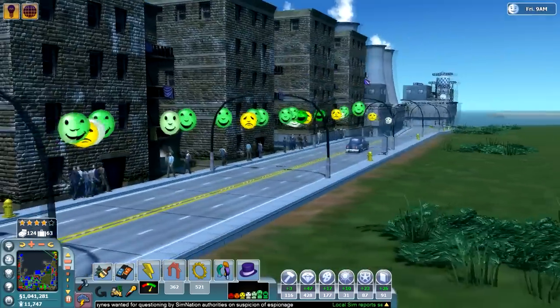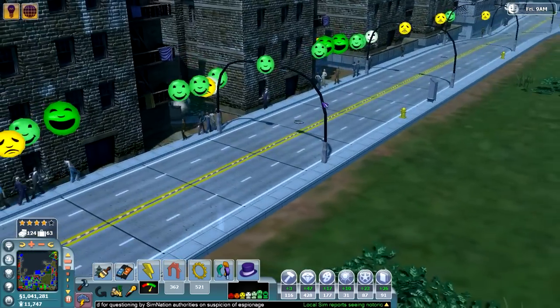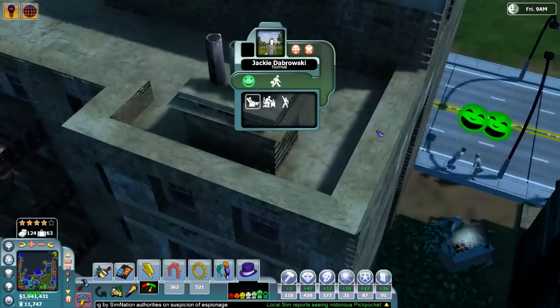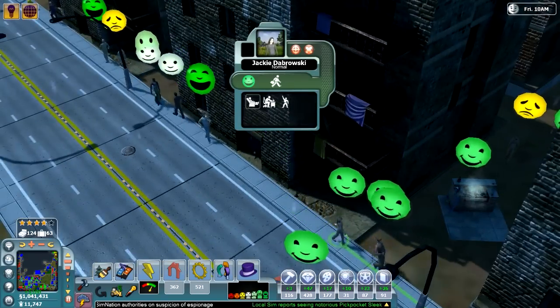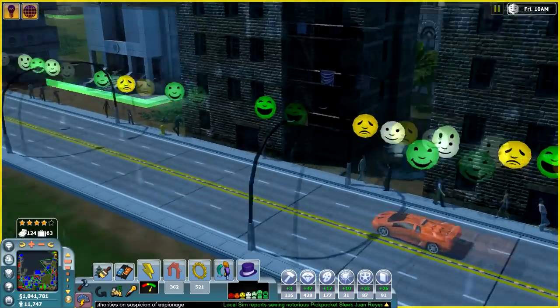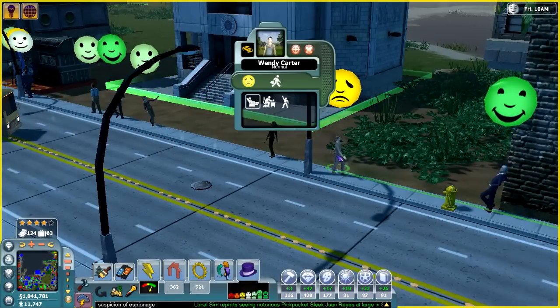Look at all these people. Oh my gosh, look how texturized these buildings are. A lot of them are pretty happy, except we got a couple of sad people here too. Let me go and find one so we can see what's going on and why. Oh, nice car, bro. Let's see where this unhappiness is coming from.